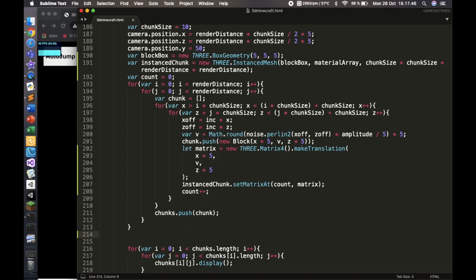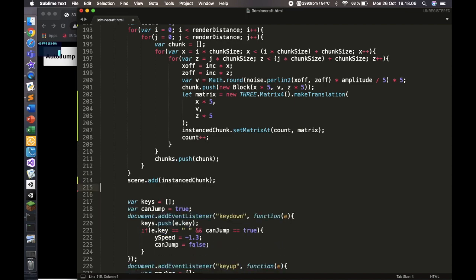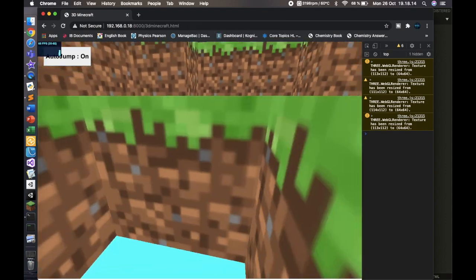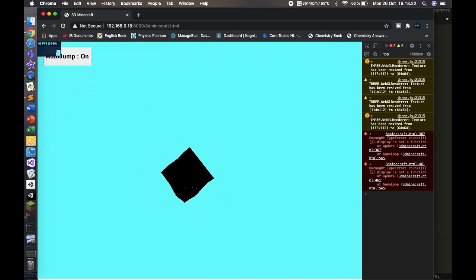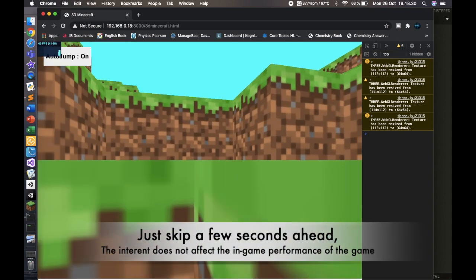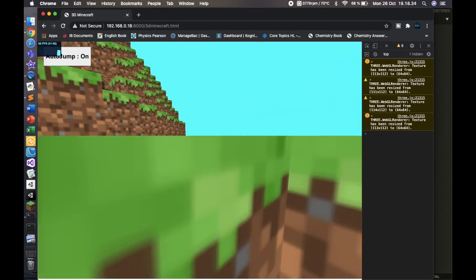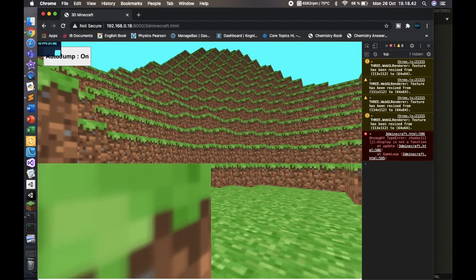Once the InstancedMesh is created, add instanceChunk to the scene since it's a mesh. It should work now - and there you go! We're standing slightly in the wrong position but you can see it's super smooth at 60 FPS. I'm also far from my internet router right now, so imagine how well this would perform with a strong connection.